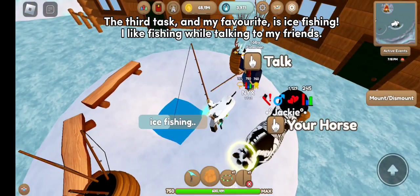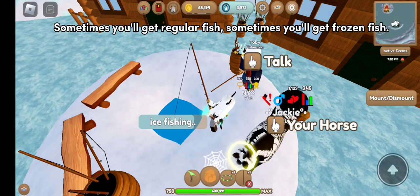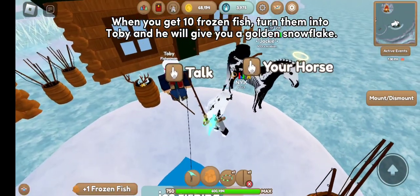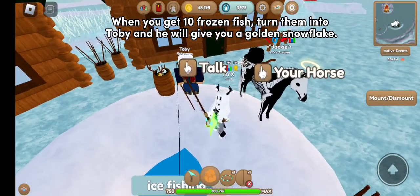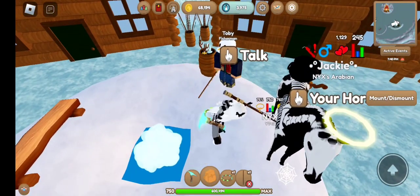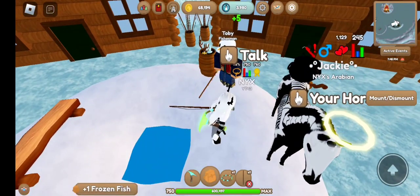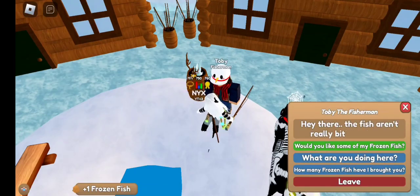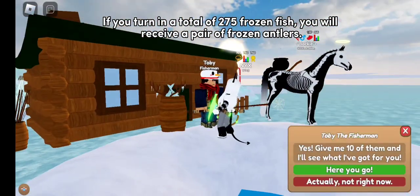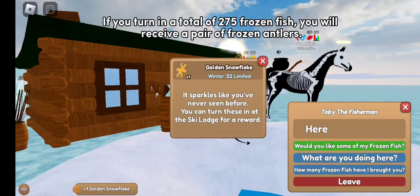The third task, and my favorite, is ice fishing. I like fishing while talking to my friends. Sometimes you'll get regular fish, sometimes you'll get frozen fish. When you get 10 frozen fish, turn them in to Toby and he will give you a golden snowflake. If you turn in a total of 275 frozen fish, you will receive a pair of frozen antlers.